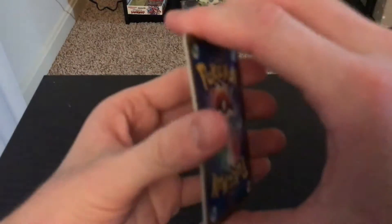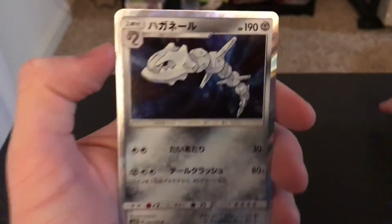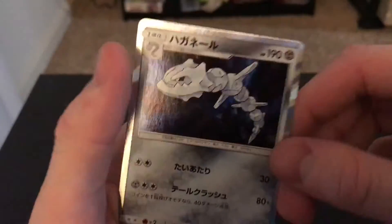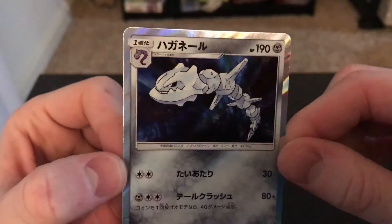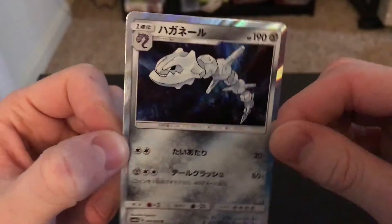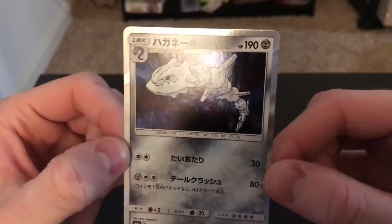Next pack - I think we've got a secret rare, oh lord, it's kind of crazy. We have the Energy Recycle System, Weavile, Cacnea, Magcargo - and there it is, yes! The Steelix holo! This is amazing. Reprinted from the Neo series. I have plenty of these, and plenty is never enough - I want as many as possible. I love that card. The artwork on that card is just so nice.